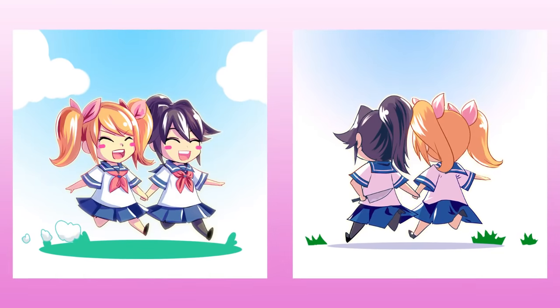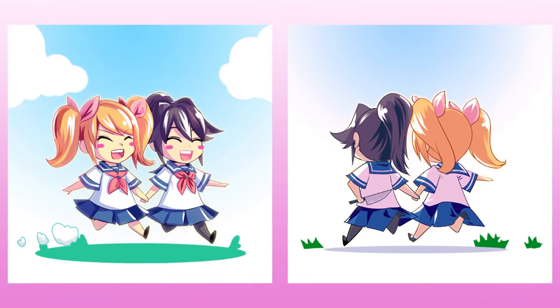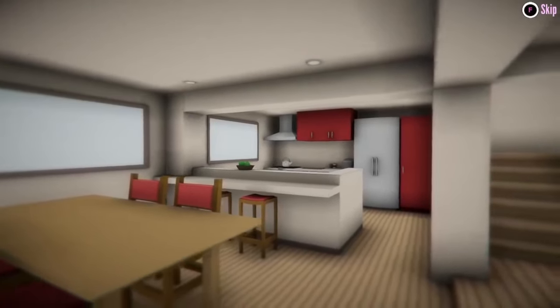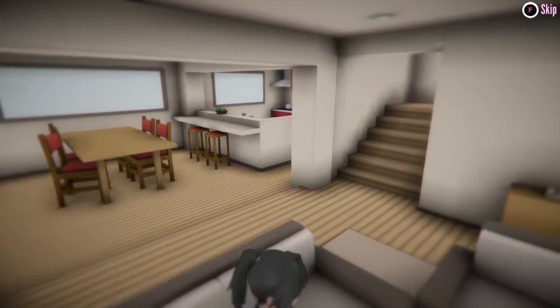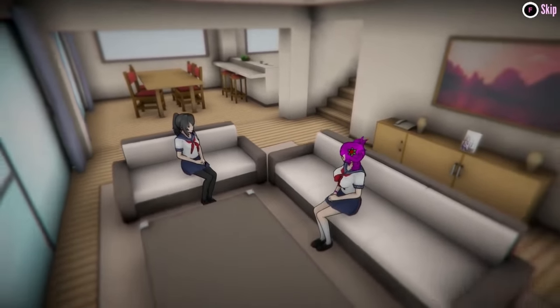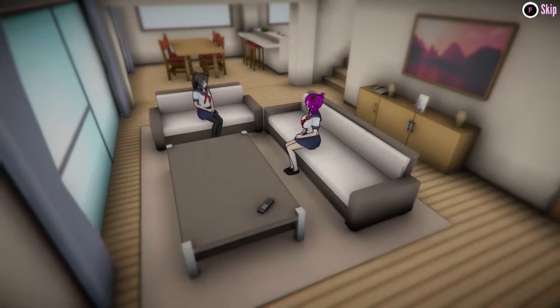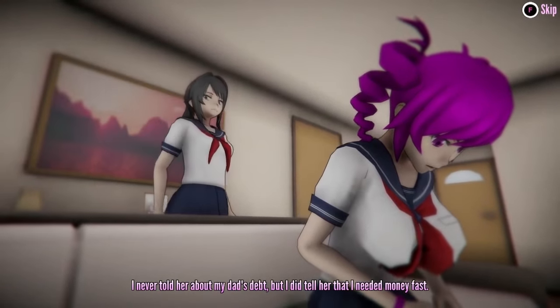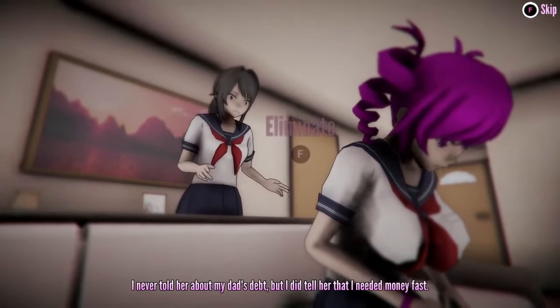One of the elimination methods in Yandere Simulator is called the Befriend-Betray method. This method involves doing a massive, life-changing favor for your rival. This favor will make the rival trust you enough to enter your house, where she will be completely vulnerable. There, you can choose to either befriend her or betray her.